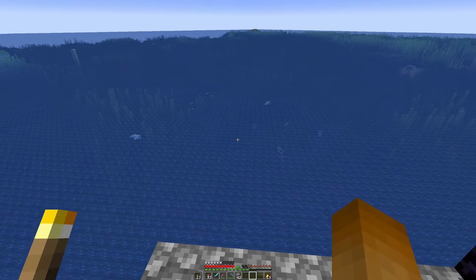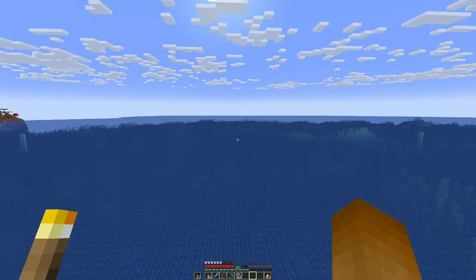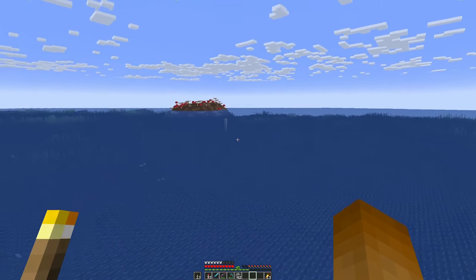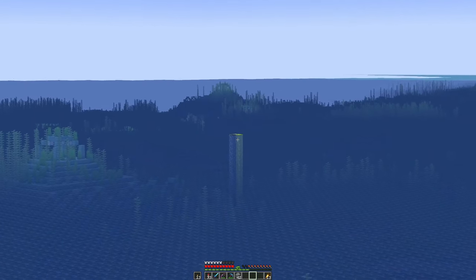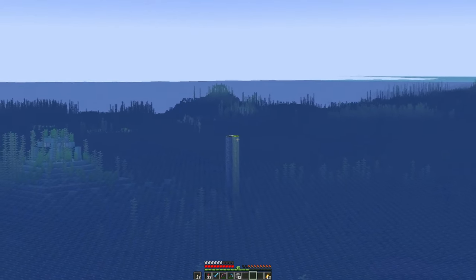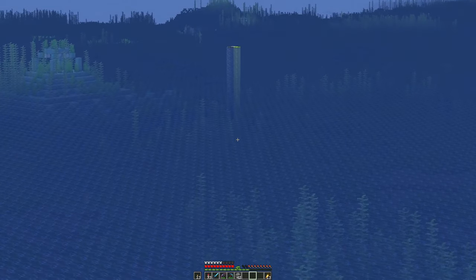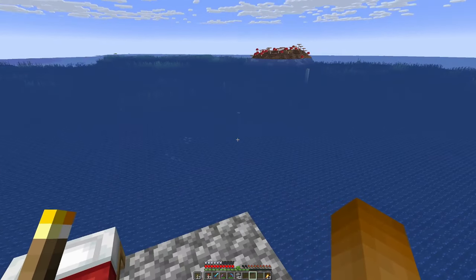I've found a spot in the deep ocean. Over there you can see some corners made out of glazed terracotta, and back there is the fourth one. Those are basically the cornerstones of our perimeter, where we have to drain out the water. The corners prevent new water sources from forming via flowing water coming in from the sides.